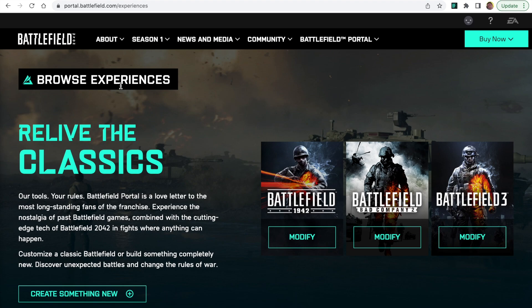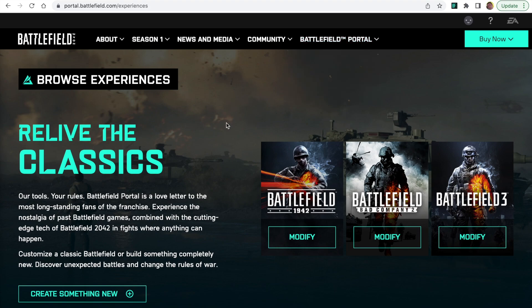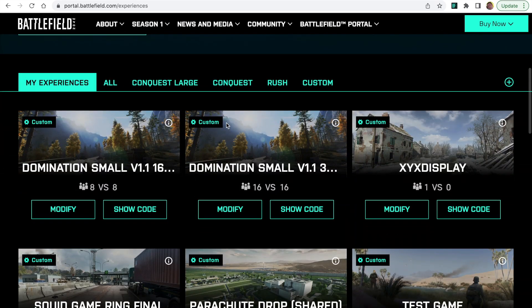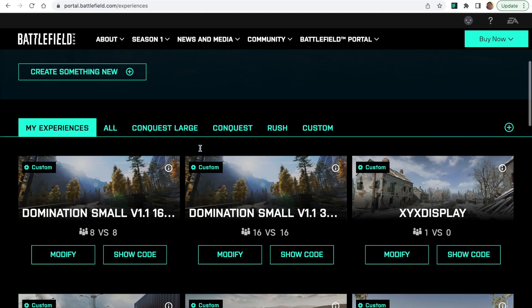Here we are back in the web part of Battlefield Portal. You can see the usual screen where we can set up our experiences. If you've not done anything like this before, all you need to do is go to portal.battlefield.com, select Browse Experiences, make sure you've got an account, and get yourself signed in. If you've just signed up, you'll have nothing listed, but most of you watching are probably already creating experiences.